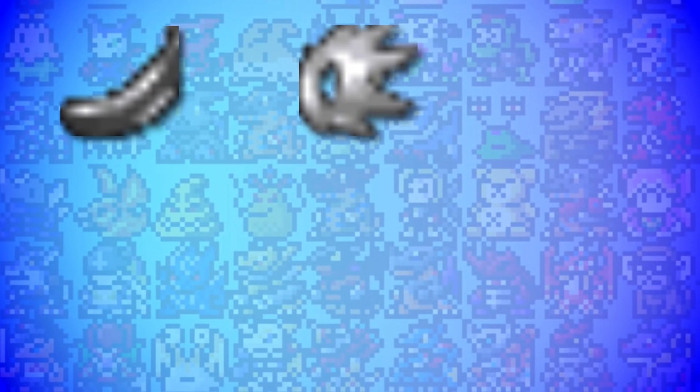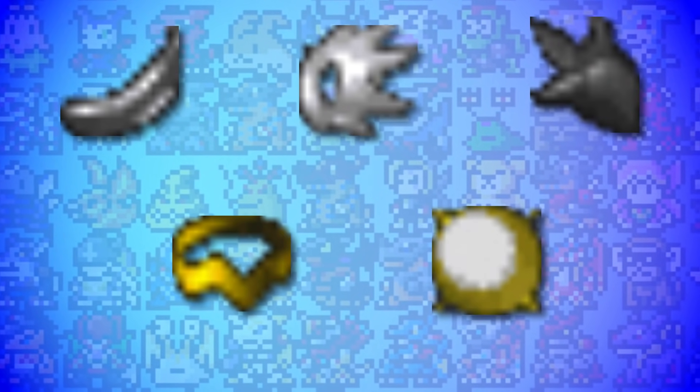Something that is interesting is that these unused Digimon also had unused items that corresponded to them: Metal Etamon with the Metal Banana, Panjamon with the Noble Mane, Gigadramon with the Giga Hand, Kaminarimon with the Electro Ring, and WereGururimon with the Moon Mirror. Unfortunately, the Electro Ring and the Moon Mirror will just crash the game if you try to use them.